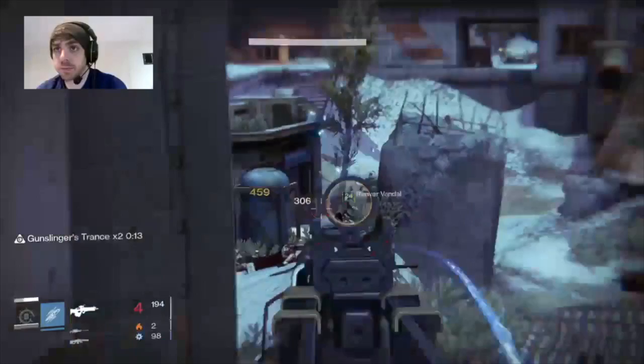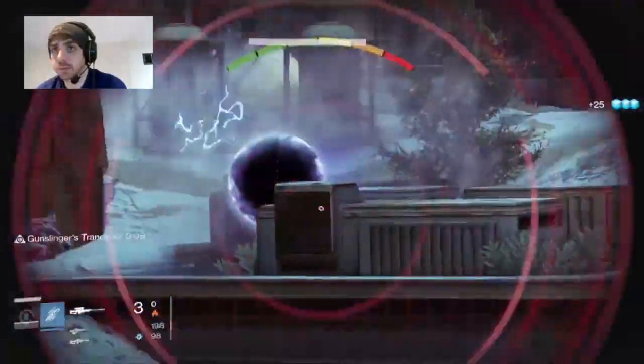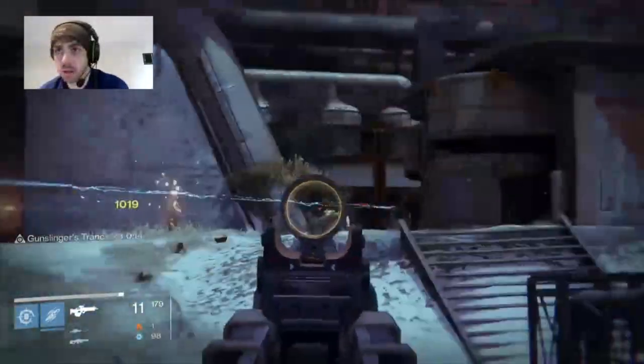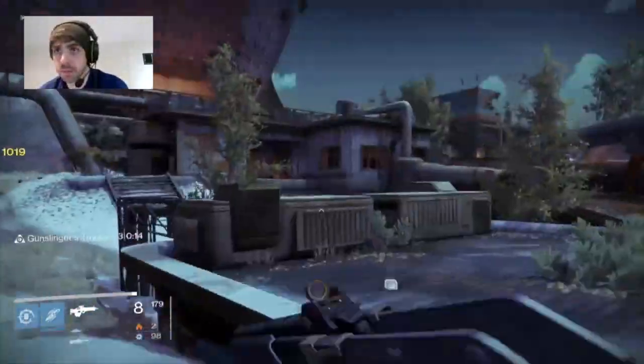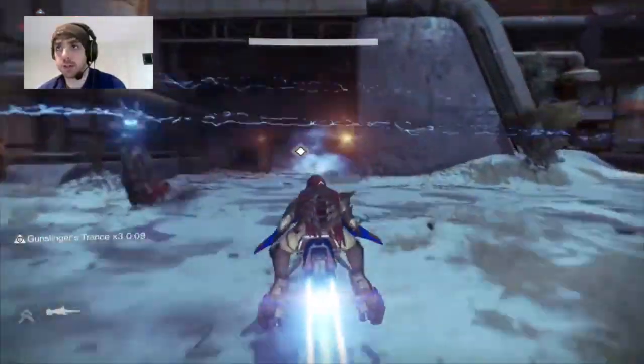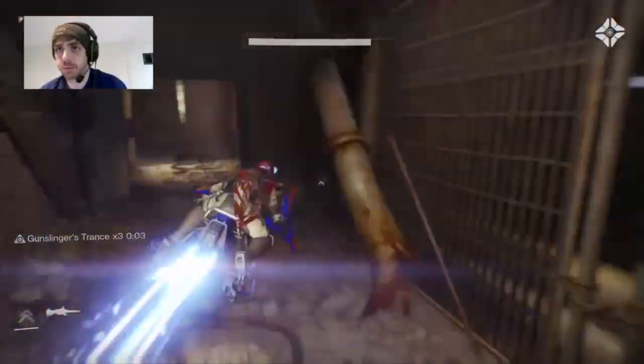Just go to Fist of Crota. Once you get in, you'll see a bunch of Fallen out right in front of you. Take them out, clear the way, then clear out all of the Hive that are there. What you want to do is line up the Thrall that Eris spawns in here so you can get precision kills with your throwing knife.